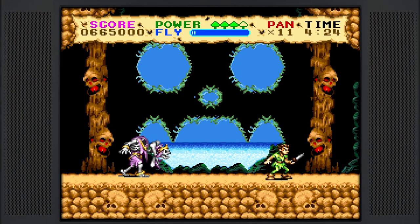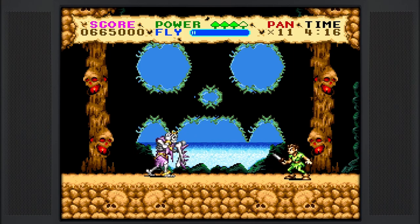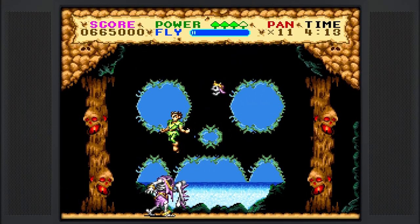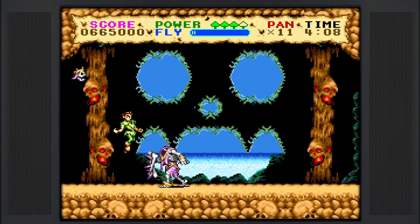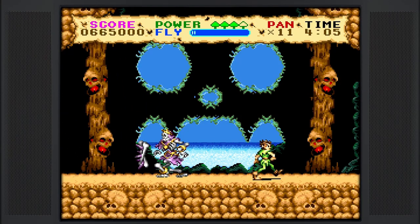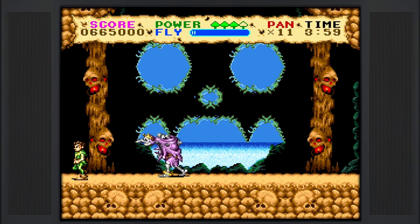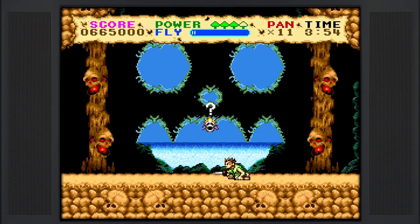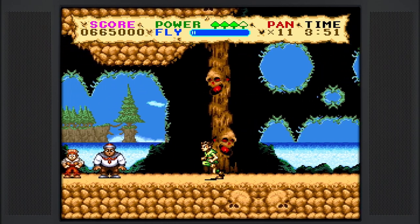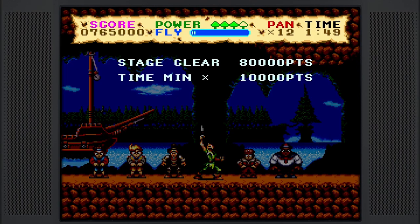For this boss, we're going to first kind of bait him out to get him to follow us to the right to give us some room on his left side. What you want to do is jump over the head and get behind him while his head is off his body, and hit him. That's the only way you can do it. The reason why that early spacing was so important is because oftentimes if you just kind of go over it at the beginning, he will not throw his head at you on the left side — rather, he'll come at you and you can get stuck in a really crappy pattern where you take a damage or two. With that fight, it's better to be more conservative than anything. And that's that.